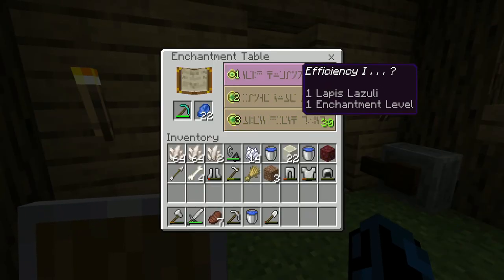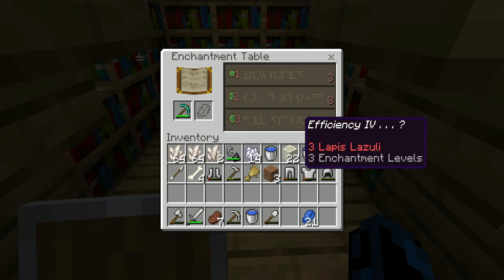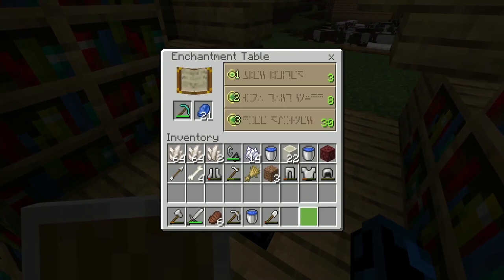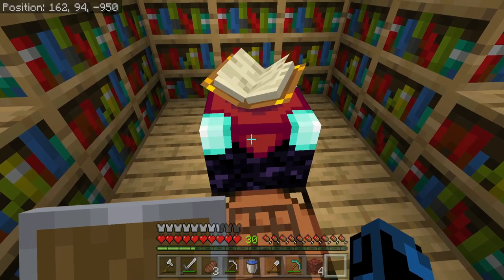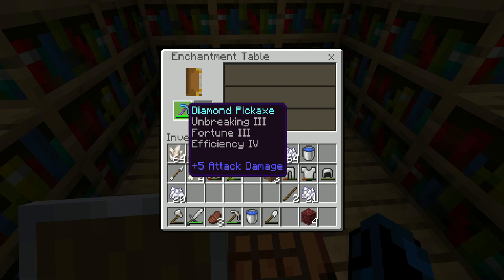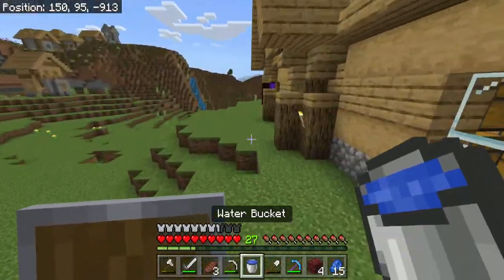We can enchant a couple times before trying to get fortune three on the pickaxe. We don't want silk touch — that's the opposite of fortune — so we can just do efficiency one next. Efficiency four! I don't know if I should go for it — I'm going for it. I should not have gone for it. We are once again back up to level 30. It's unbreaking three — I'm just going to try it. Yes! I'm so glad I took that chance. We got unbreaking three, fortune three, efficiency four. That's the best pickaxe you can get from an enchantment table after three tries at enchanting!